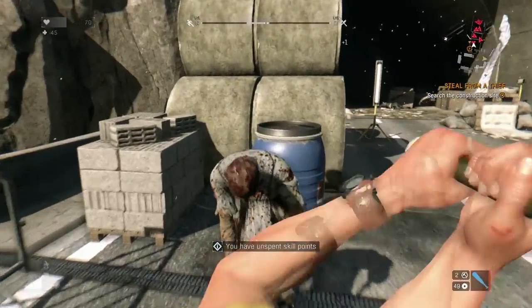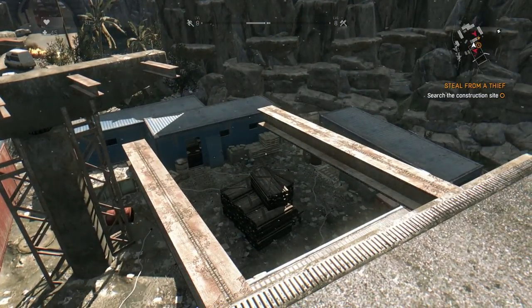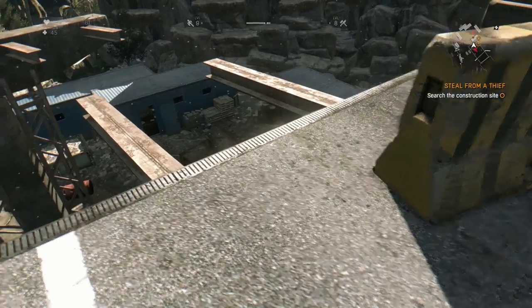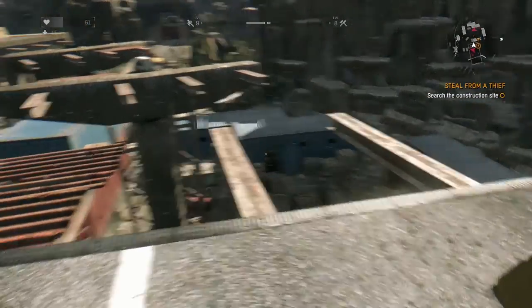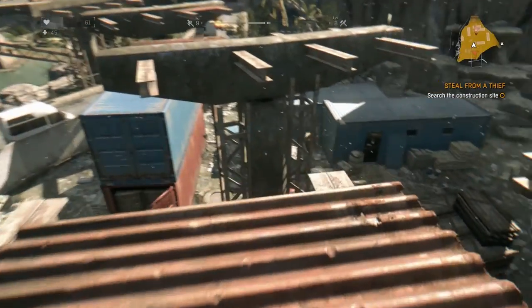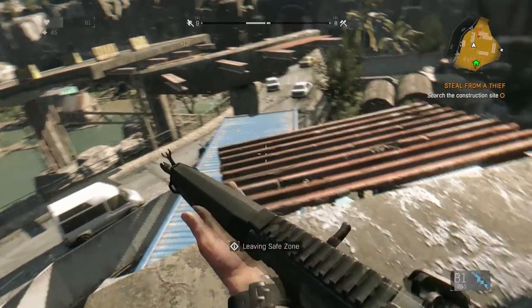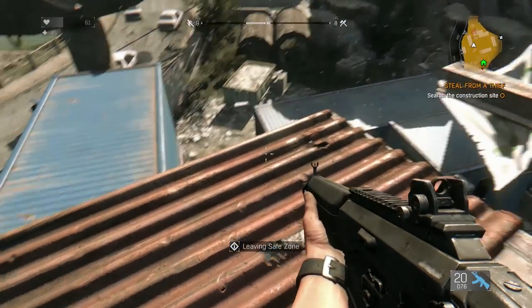There'll be some zombies up here so take a few minutes to clear out the safe house - not really important to the mission - but this actually gives me a decent little vantage point. You are completely safe up here so long as you're in a safe zone; they will not shoot at you. Of course it means you can't shoot at them either.